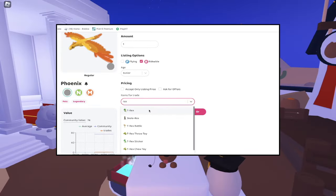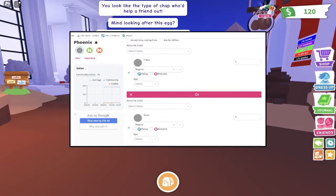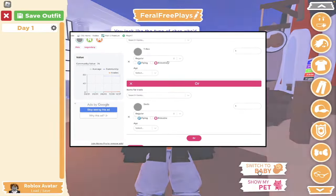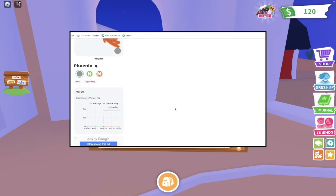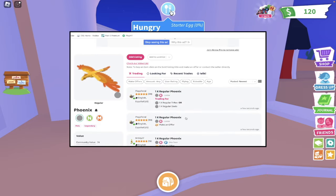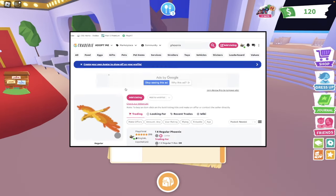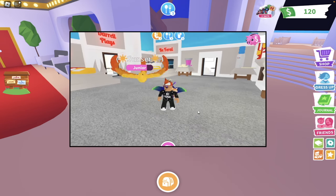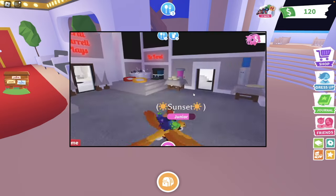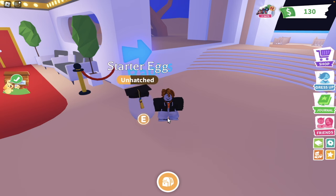List the pet once for exactly what you want, and list one blank so that people can offer anything they possibly want. I already did one blank right there — I listed the rideable phoenix so people can offer anything. The second listing should be for exactly what you want. This is smarter than it may seem: you have the same pet listed twice — once for exactly what you want, and once so people can offer freely, because what are the chances a person really wants to trade their T-Rex for my phoenix?